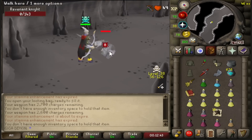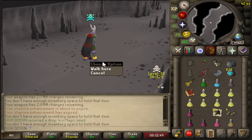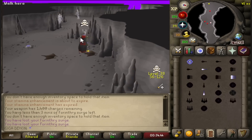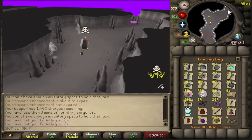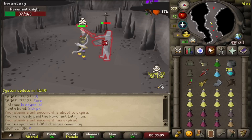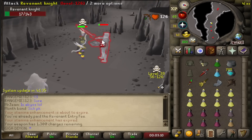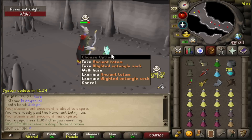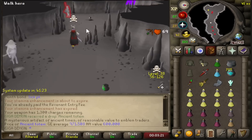We just pulled a Magic Seed drop that is on the rare drop table, and it's probably the worst item we could have gotten on Fresh Start Worlds — I literally would have preferred anything else. We just lost our Rev Buff, so it's time to go get another one. Let's take a quick look at the looting bag — we've got over 30 mil in here now, and seeing as the Relic is 16 mil, it's over 50% of our total loot. After hopping around for 10 to 15 minutes without finding another Revenant boss, I went back up to the Rev Knights, and on one of our first kills we got another Ancient Totem. That just shows how lucky this account has been — our Rev drops are absolutely ridiculous.